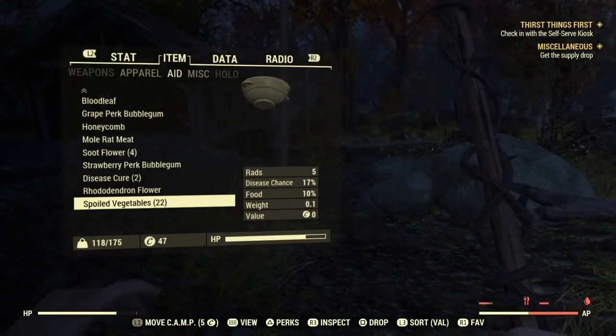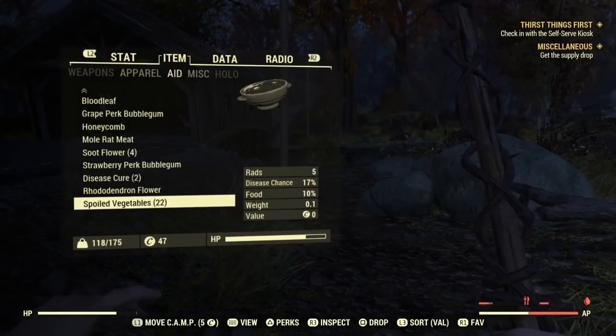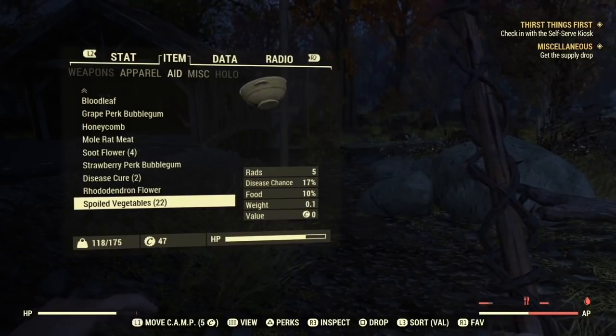If your thirst meter drops too low, your stamina will decrease. Your AP meter will only let you use a certain percentage of it, and your attack strength from melee attacks will also drop. So keep the meter as high as you can.